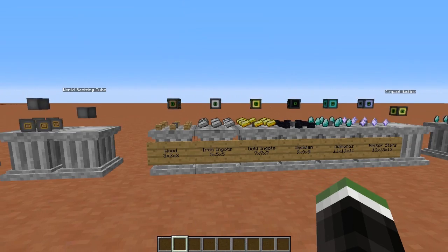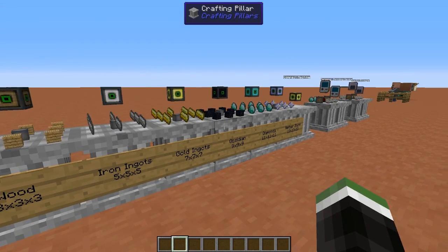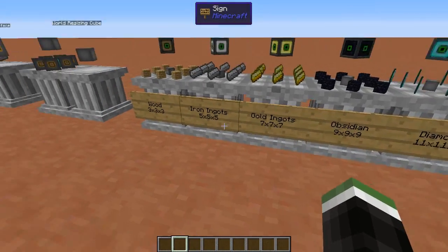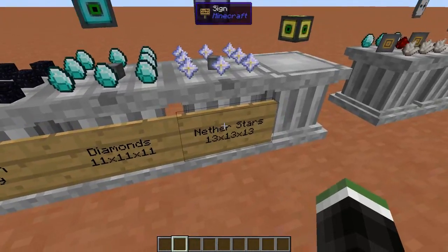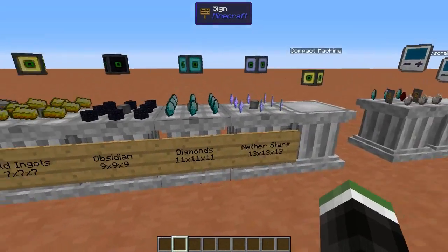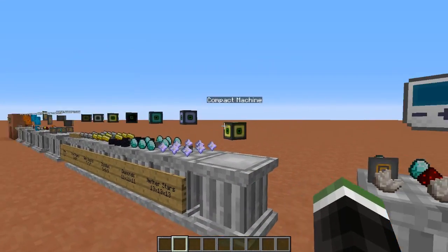You have a few different sizes available. Depending on what material you use to make these compact machines, you get different sizes of rooms. The more expensive the material, the bigger your room. The materials are wood, iron, gold, obsidian, diamonds, and nether stars — giving you 6 different sizes to pick from.